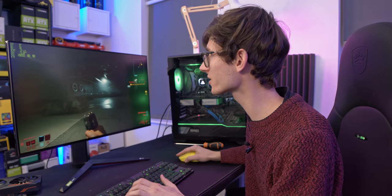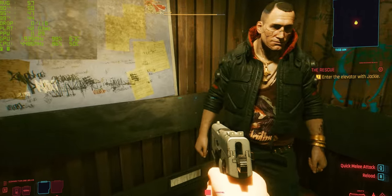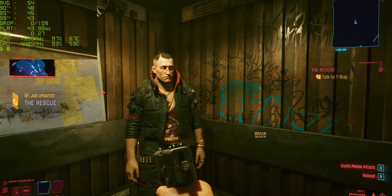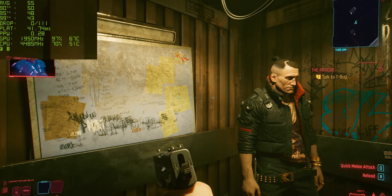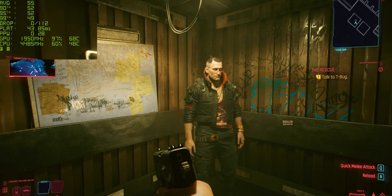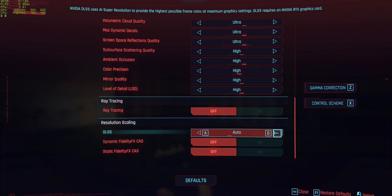What about 1440p? This is definitely an area where we're starting to get into territory where the game is very difficult to run, but it looks absolutely fantastic. There's no doubt this is the best I've seen the game look — you can see way more details, and this is the ultra preset with no DLSS or ray tracing. We're getting around about 55 frames a second. So let's go into the graphic settings and enable some of that lovely DLSS goodness.